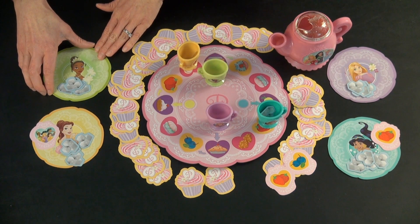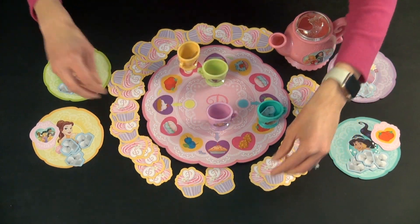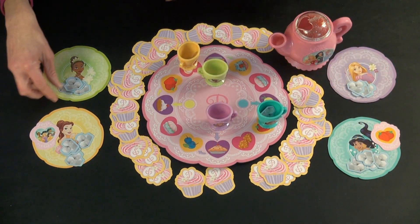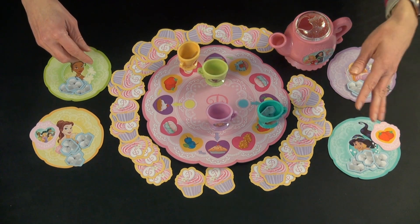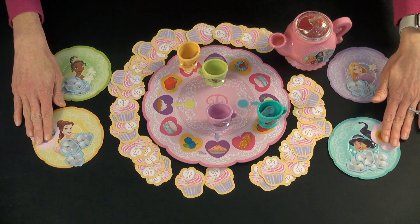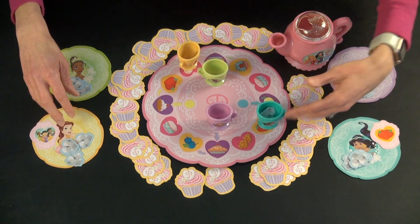And that's the whole game. You just keep on going. Sometimes you don't find a match on your turn. There's no penalty — you just don't get to have a treat and don't put a sugar cube in. Keep on going until someone has five treats and all of the sugar cubes in their cup, and then they are the winner.